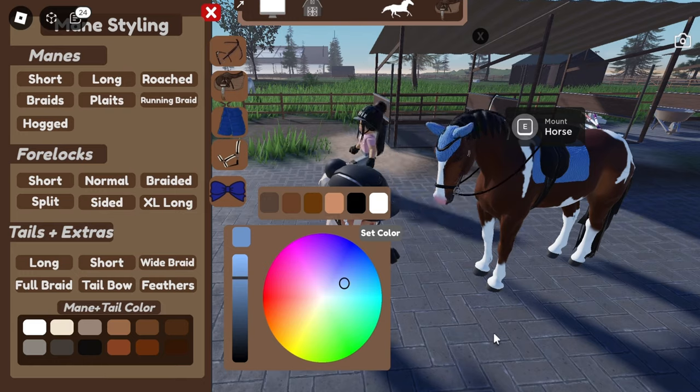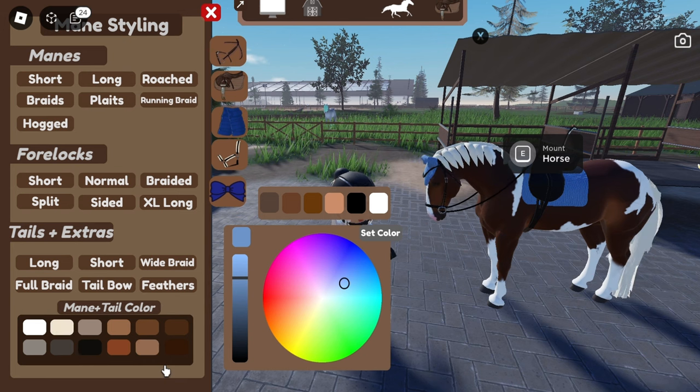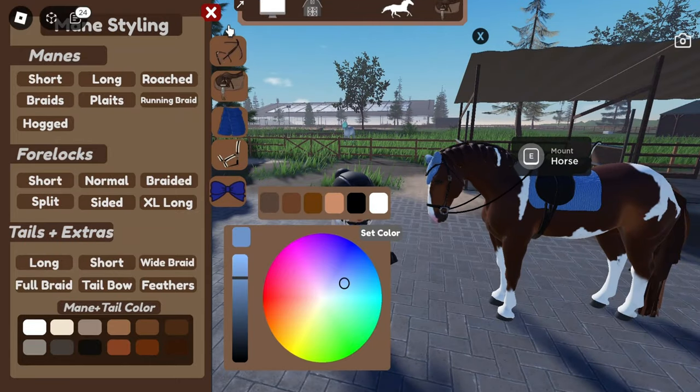Mane and tail color — oh my gosh, I did see this but I completely forgot it was an option when I saw the spoilers. This gives you so many possibilities, so I'm really happy we have this. I might do this bay one — yeah, I'm gonna do that. Oh wait, this saddle pad actually matches so well!